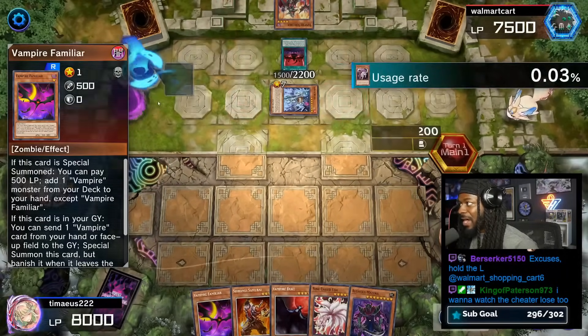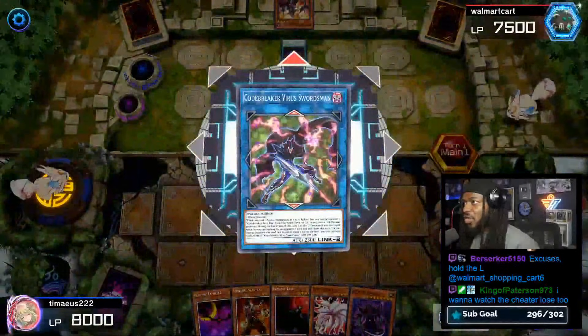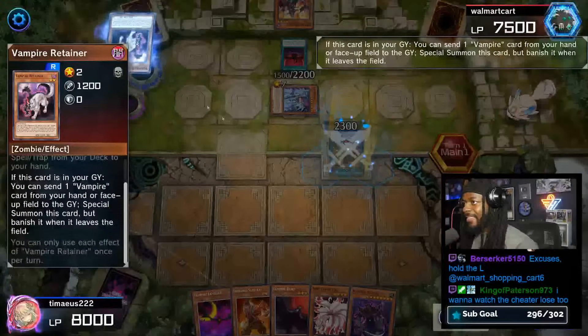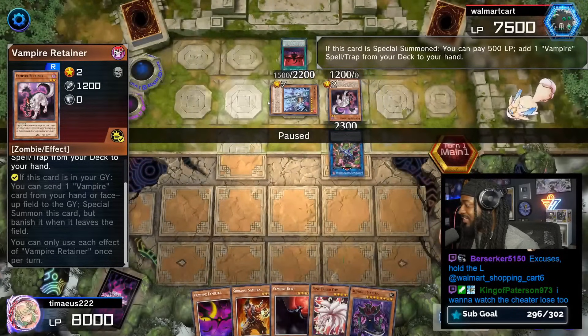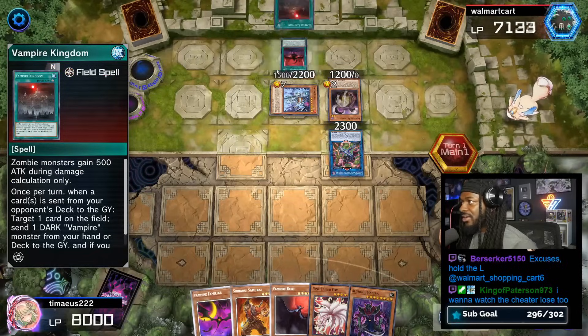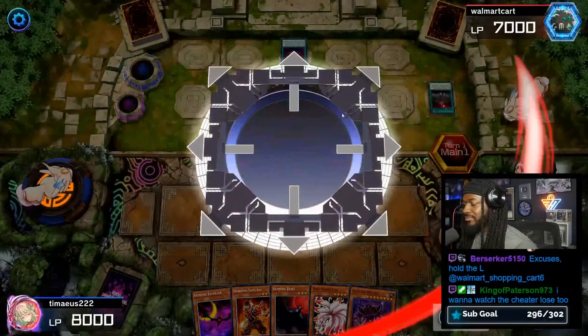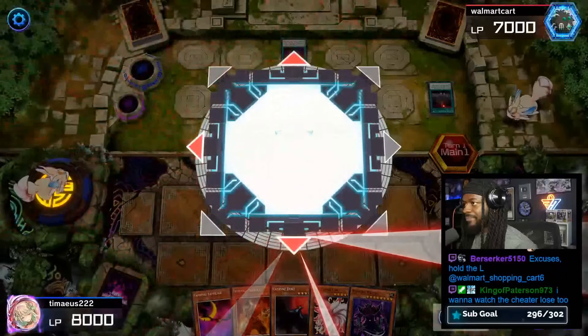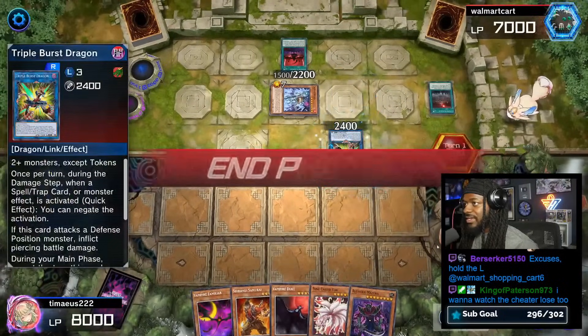We activate Retainer to discard our last card. I think this is going to be a problem a lot of people will have with Normal Rare Singleton — you give up your entire hand to make a board; you better hope your opponent can't crack it. We get Vampire Kingdom, activate the Kingdom, Link again, and make Triple Burst Dragon. This card's really good. Then we pass our turn.